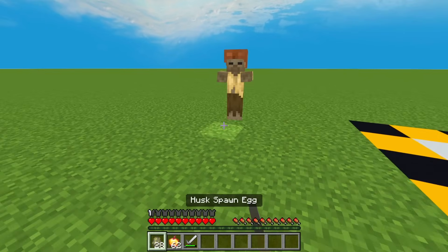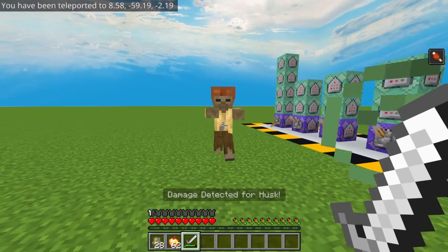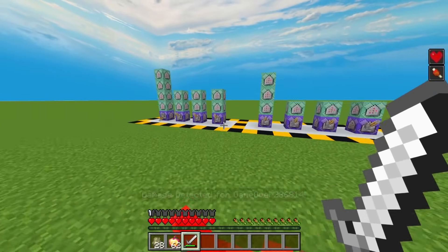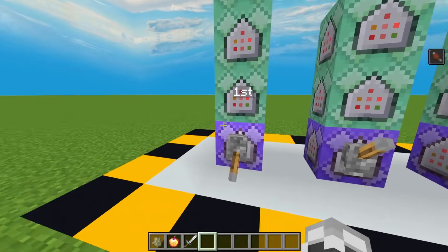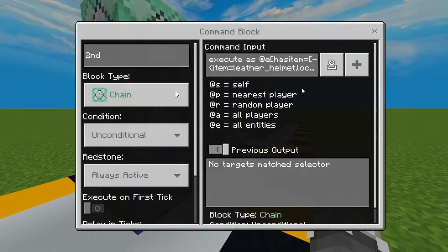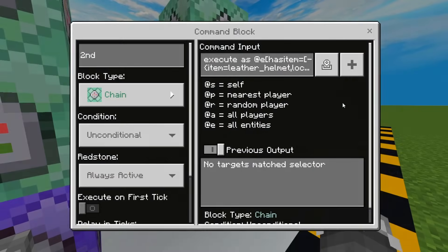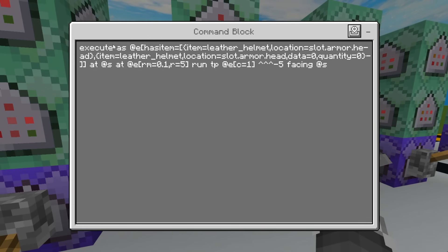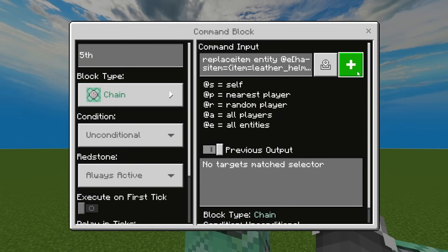All right, now for the last example — a combination of all of the previous examples for armor detection. So basically, this is just a copy-paste from the previous commands. The first command is the same as the previous ones, followed by the text display command, the regeneration effect command, and the knockback command. Always remember to put this replace item command as the last command for this hit detection mechanic featuring armor.